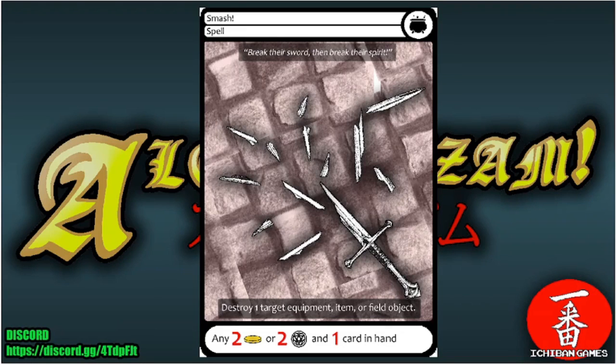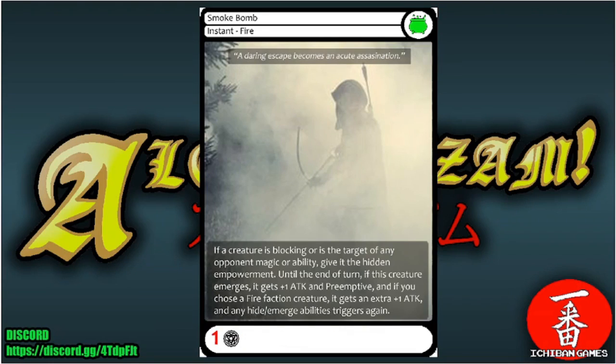Next is Smash, a common spell with casting cost any two gold or two glyphs and one card from your hand: destroy one target equipment, item, or field object. A versatile removal card for taking out equipments and items.